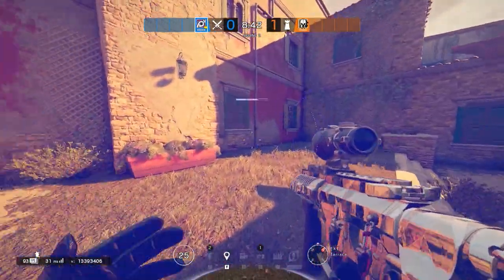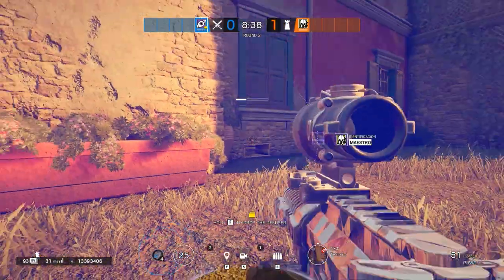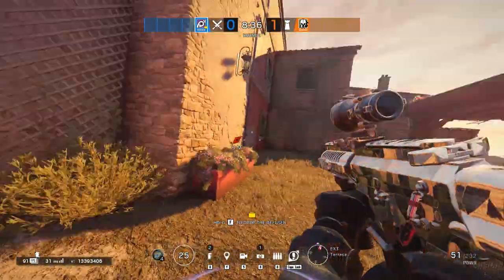Number 7: A useful Jackal drone hole where you can detect roamers in the Villa from very safely, prior to pushing the building from the South-East side.